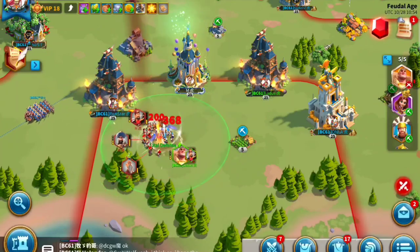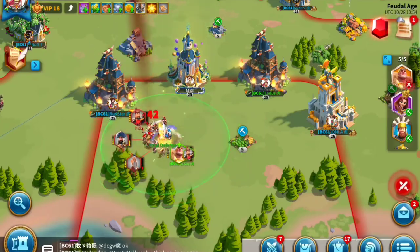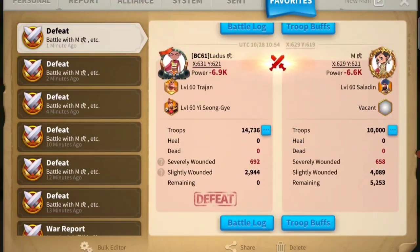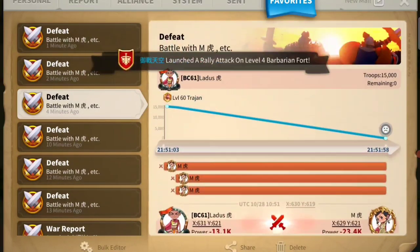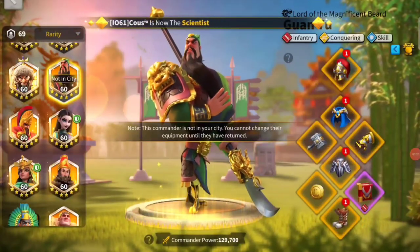If M has less troops remaining when I had the Horn, that tells me I should be using the Horn. If M has less troops remaining when I'm using the Dagger, that tells me I should not be using the Horn. I have done some calculation using the reports, and I can tell you that when I was using the Horn, M has less troops remaining — only by a little bit, but that's enough for me to know that yes, I will be using the Horn.